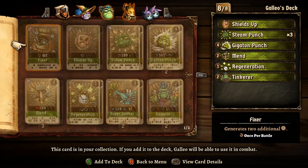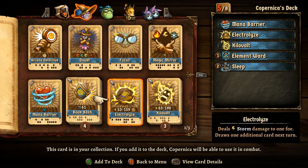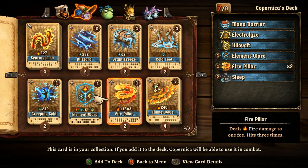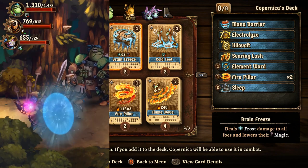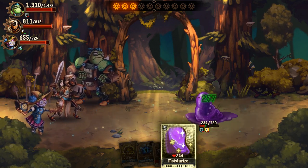At any time outside of a battle, you can select which characters you want active and choose which cards to put in their decks. Each deck must have exactly eight cards in it at all times, so you need to carefully select which ones you include for each battle. This is especially important when facing off against enemies who have a strong resistance or even total immunity to a particular type of damage.